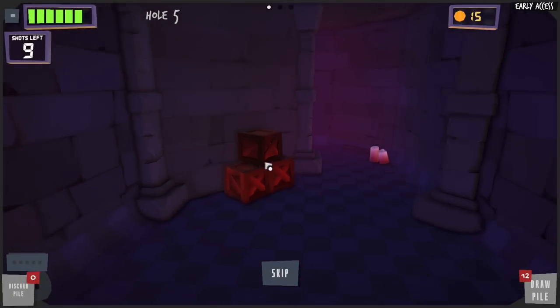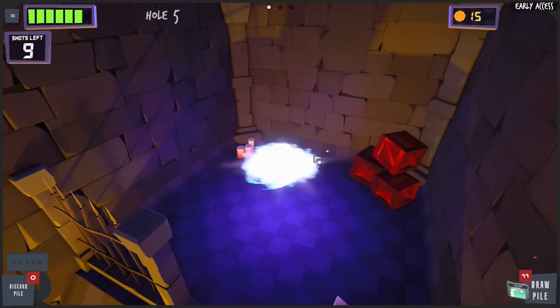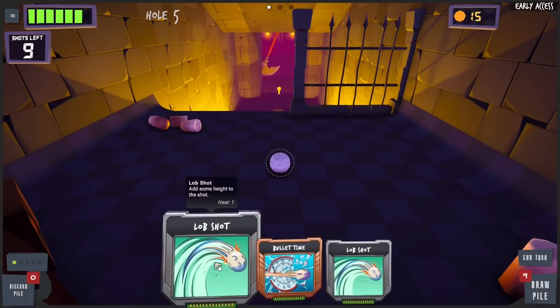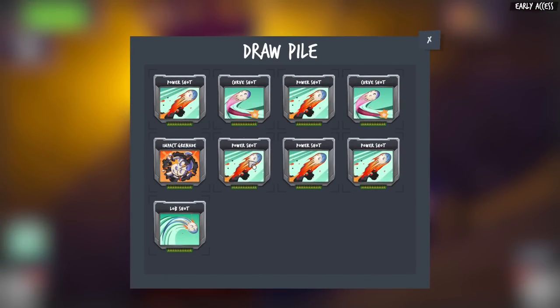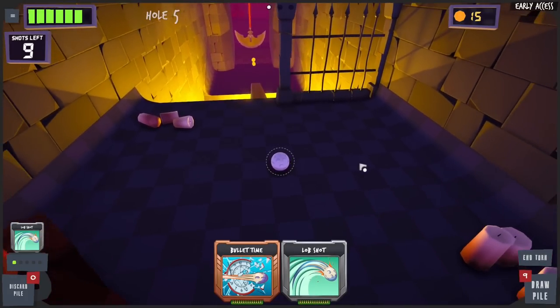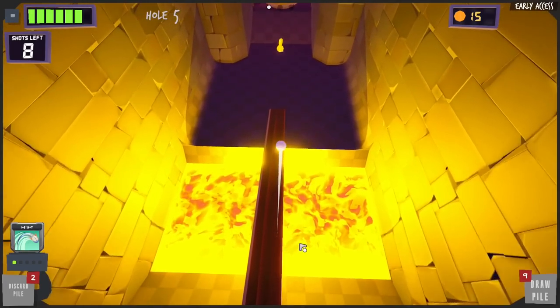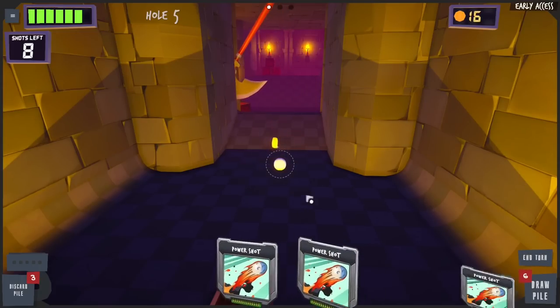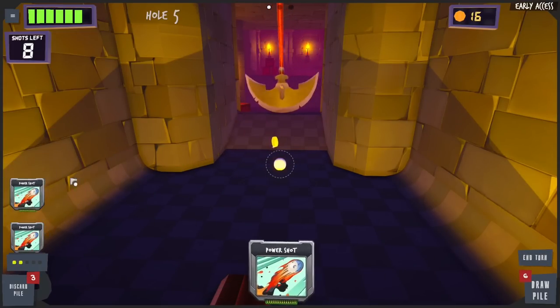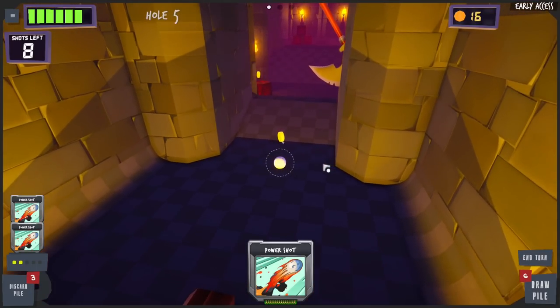This looks really cool — we're in a dungeon now! We've got swinging things to avoid and lava. Easy, we're gonna lob it — oh we got no power though. We need more power. Can I do draw pile? The lob gives it decent power actually. We're just gonna lob it over. Oh that was so close — I really thought the golf ball was gonna make it all the way over.